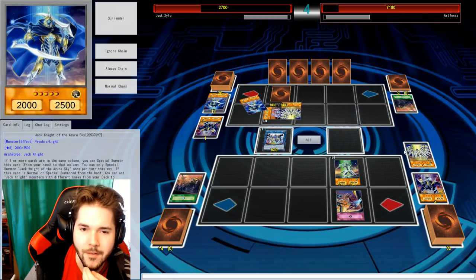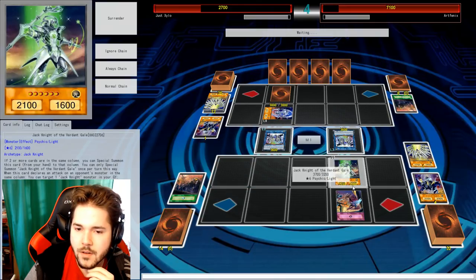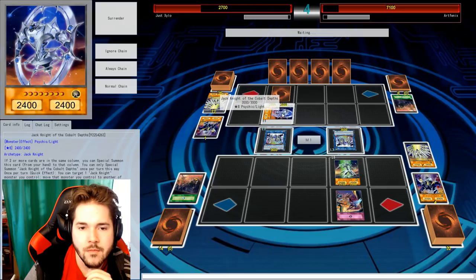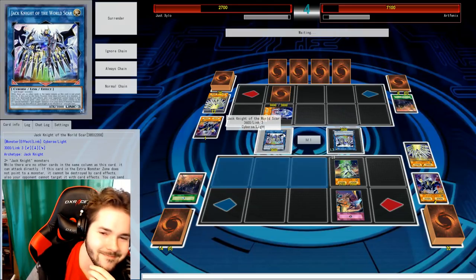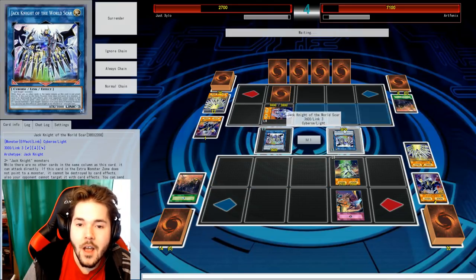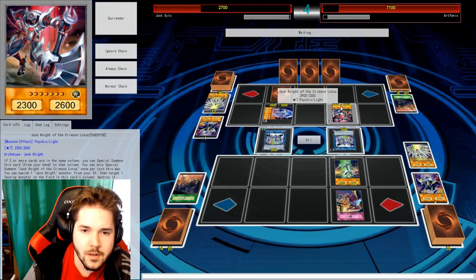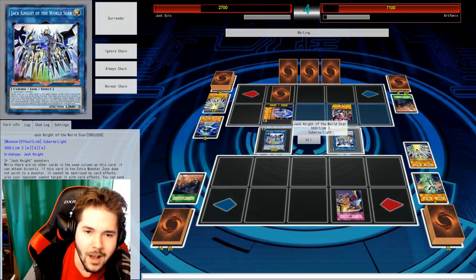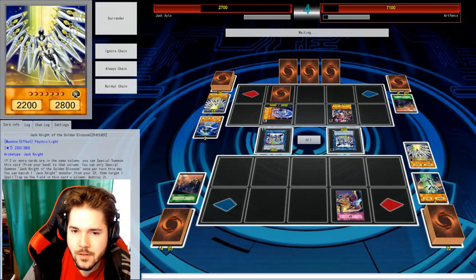Because there's cards everywhere right now. I can splash summon this guy — you should have plenty of them there. To then activate its own effect, banish this guy to destroy your burden scale. And then you just trade. Yeah, not done yet.